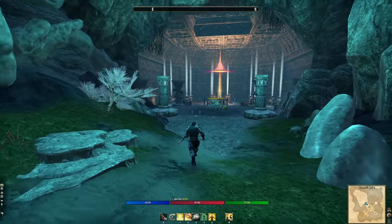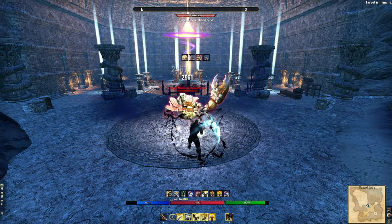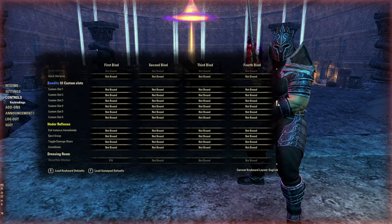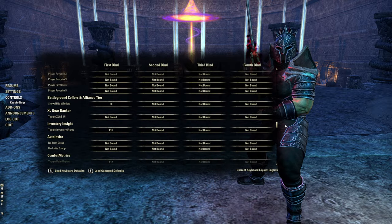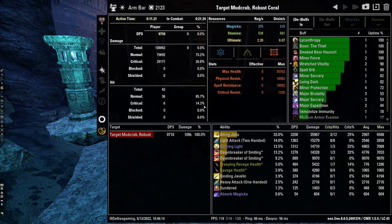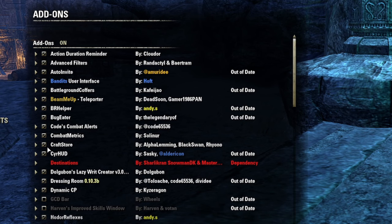Combat Metrics is very detailed about your damage and why. Bind it — I have it on F12. After beating on a target you hit F12 and get a ton of information: Mundus Stone, food, all buffs, and you can sort by damage dealt, healing done, damage received, and more. It's very useful to see where you're parsing, how your light attack weaves look, and where your damage sources are. The Info tab gives you a full snapshot of your build and Champion Points.